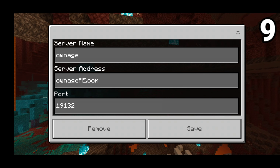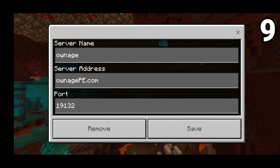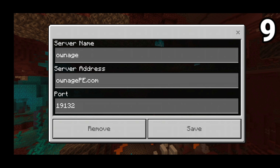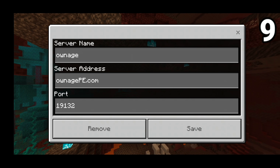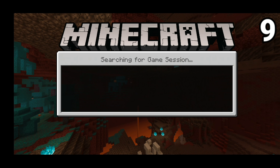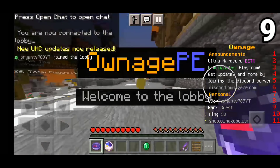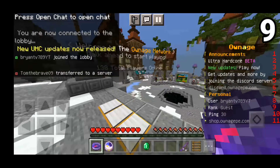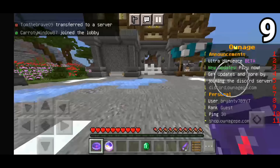On the number 9 spot we have the OwnagePE server. The IP is ownagePE.com and the port is simply default 19132. My mic may sound a little different because I had to change recording locations since my WiFi didn't reach, but hopefully we can join the server now — and we are joining it. I apologize if my mic isn't as crispy as usual.